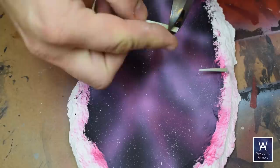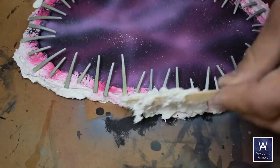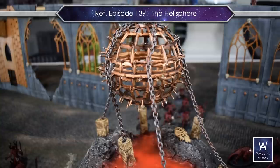So for the teeth, I chopped them to various lengths and hot glued them around the perimeter at various angles for a chaotic look. Then a little more Sculptomold over the top, just barely enough to bury the base of the teeth. I want this to match the ground of the Hellsphere I did recently in episode 139, since this will also be part of my Chaos Scatter Terrain collection.